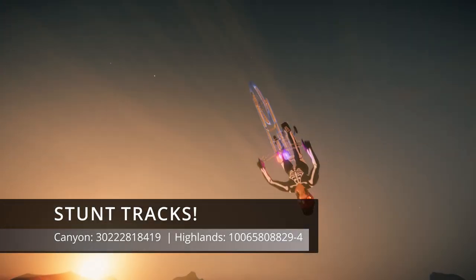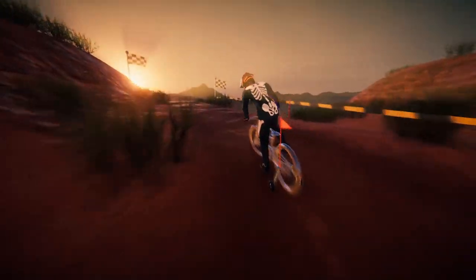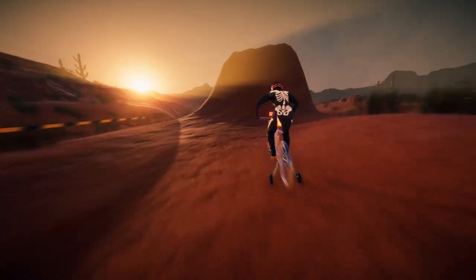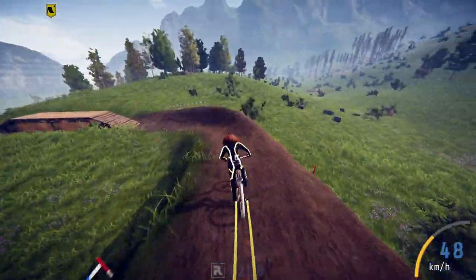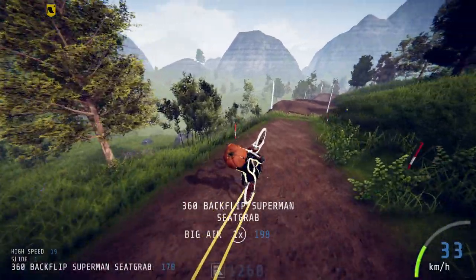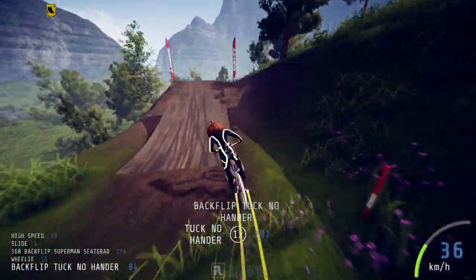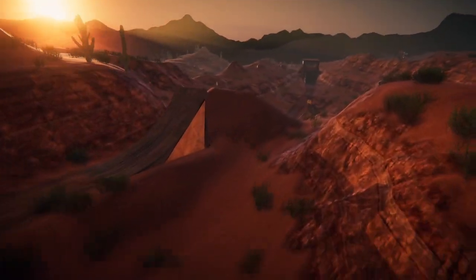These next two seeds are for those of you who love your stunts. Descenders is obviously filled with different stunts and tricks you can do and on top of that you can make endless combos, and some of them can be a bit more difficult to master than others and generally require a bit of practice to perfect. And this is what these seeds are perfect for. You'll find plenty of opportunities on these tracks to perform and practice stunts while practicing to stay on your bike after landing when performing a combo of tricks, so these tracks are great for getting practice in multiple different areas.